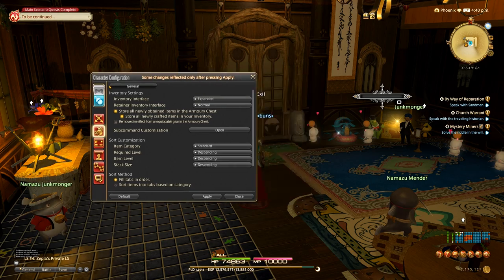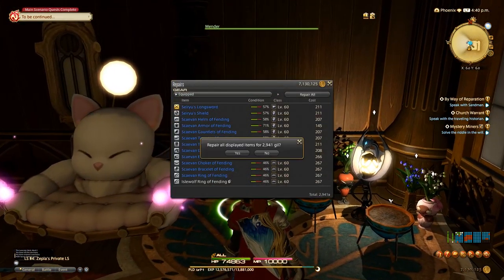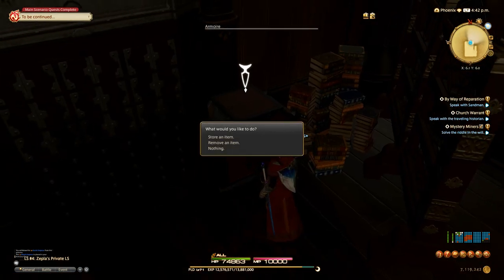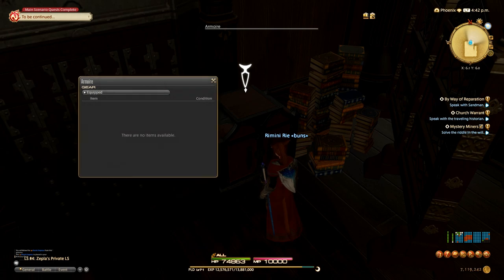After you pick your settings, go to a mender and repair everything you have. Just go down the list and get it all fixed. If you're a crafter, maybe you can fix it yourself. The point is get it done. After you've repaired everything, go to the armoire — and it all has to be repaired first, which is why we did that step first.